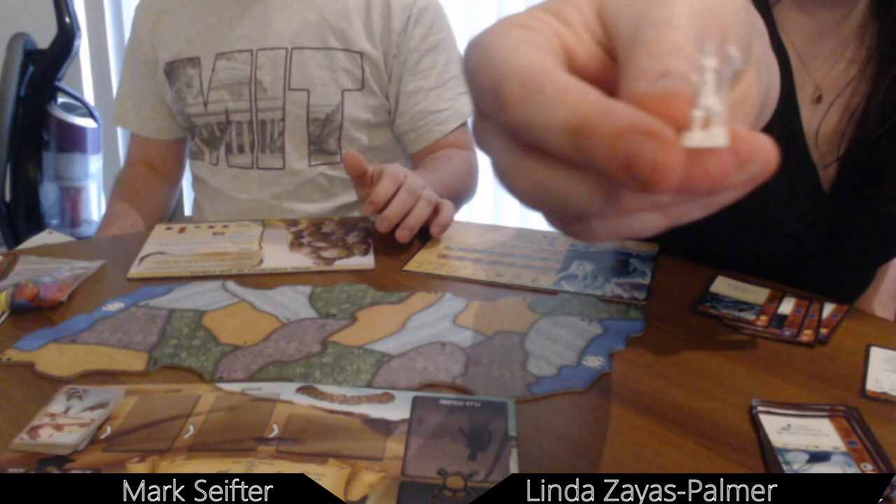The backs of the mats have a more realistic island with deserts on one side of the mountain and wetter areas on the other, but that's a harder, non-beginner map. We're playing with the basic map. The small pieces were a bit out of focus up close, but you can find pictures online — we'll describe which pieces we're using.